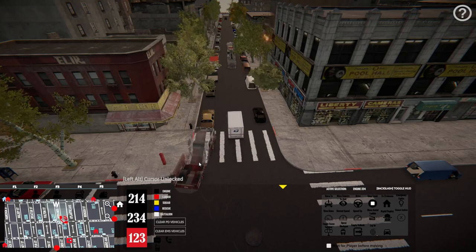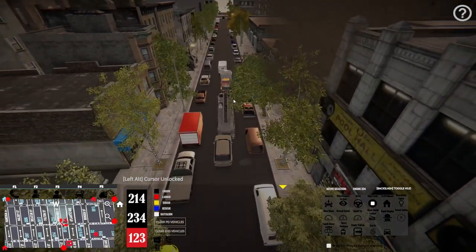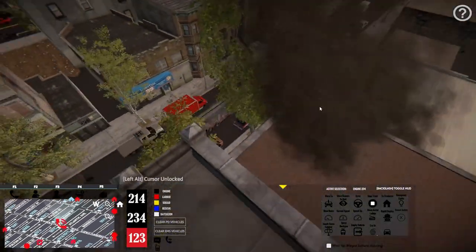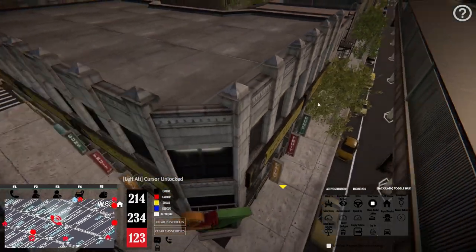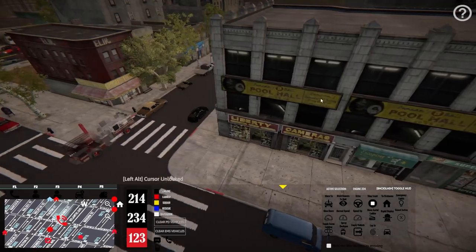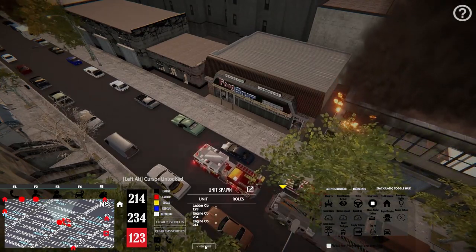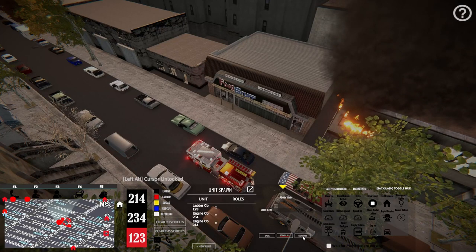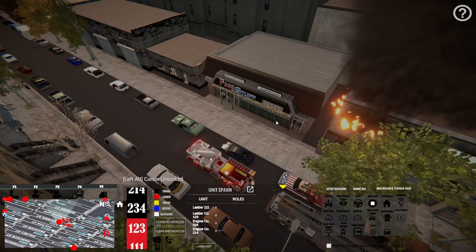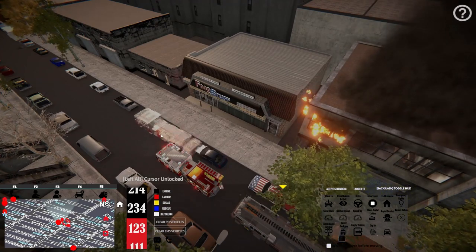We'll put Ladder 123 right in front and put Engine 234 on the corner to man the hydrants. Grab 234, hit 'move to,' and position it right here. They should start rolling up any time now. Let's also spawn Tower Ladder 111 - confirm him. There's a button in the middle you can hit 'spawn all' that will put everything on the map, but I'd advise against that especially if you have a hard time running the game.